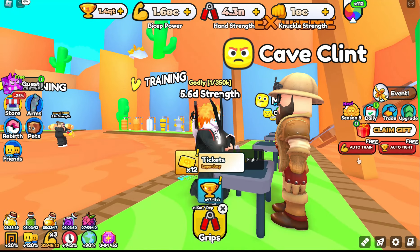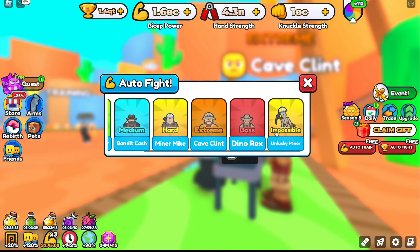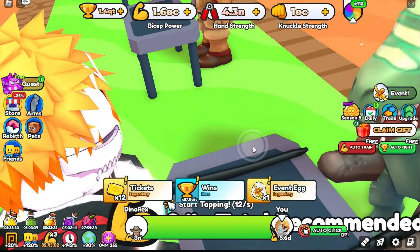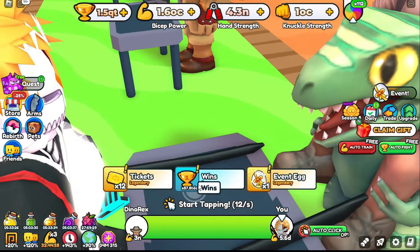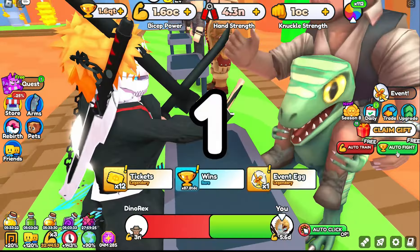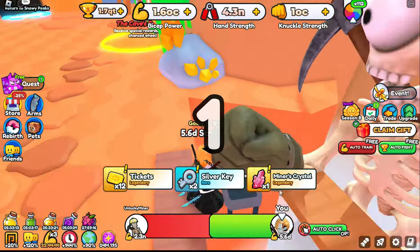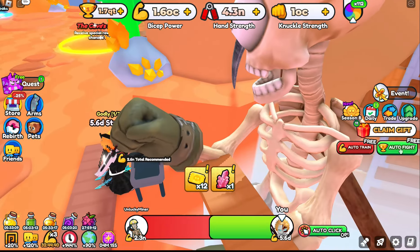And last — well, there are two more actually: Dino Rex and Impossible Unlucky Miner. So Dino Rex will give you the best amount of wins. But I'm not going to farm for wins right now. There's also another addition — here you could get gems. You get one gem and 12 tickets every time you beat this dude.